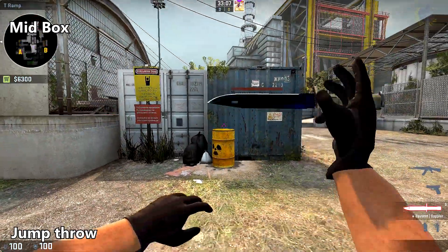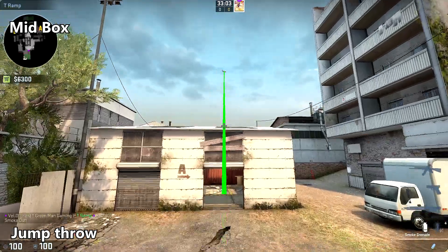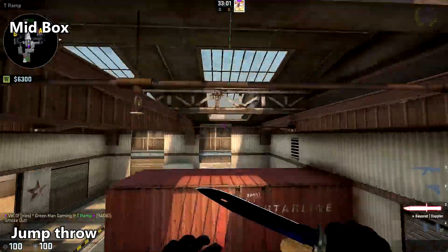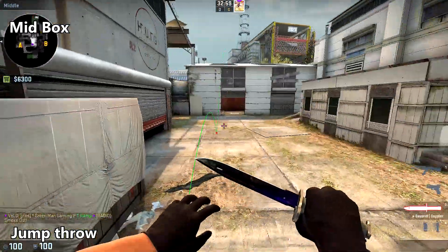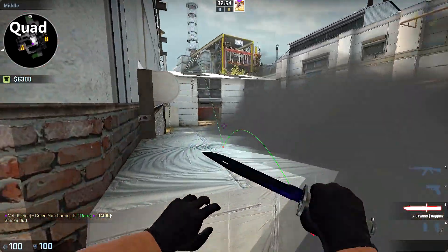To smoke off headshot slash mid box, jump on top of this toxic barrel, place your crosshair right about here on that wooden plank, and do a jump throw. Please note that they will still be able to stand on top of the spool and see you pushing into mid.